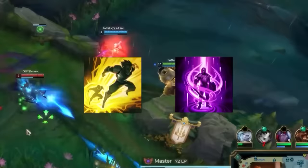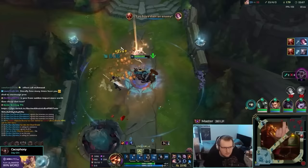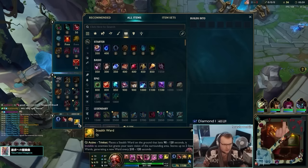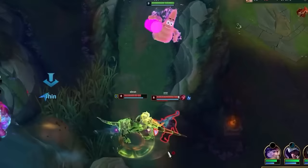As Gragas top lane, you want to take Flash and TP every single game. Flash is the best summoner spell for Gragas because of his insane synergy with the E-Flash combo. Without Flash, there is no Bomba. TP is extremely valuable — it helps you get through the early laning phase, it helps you get behind enemies, and we all know that Gragas loves being behind enemies.